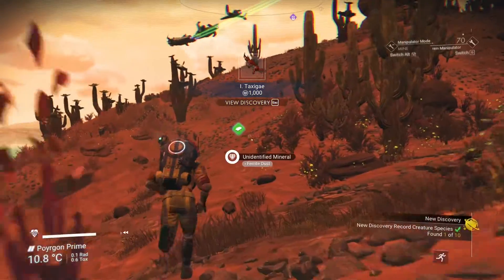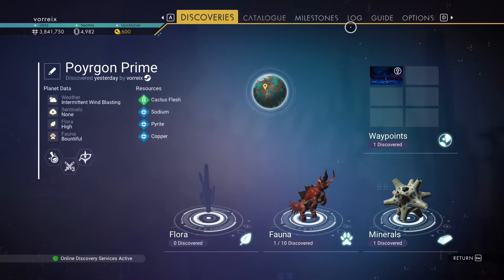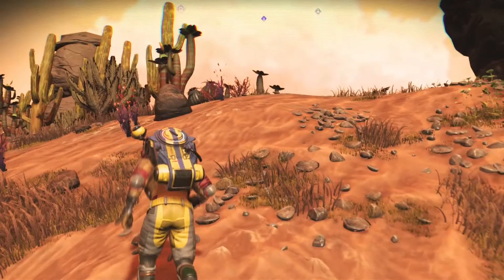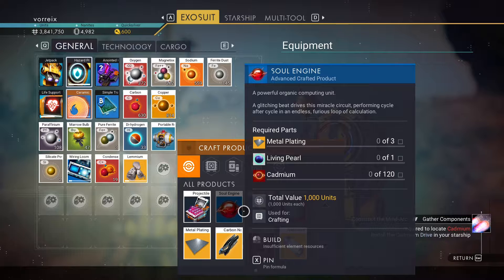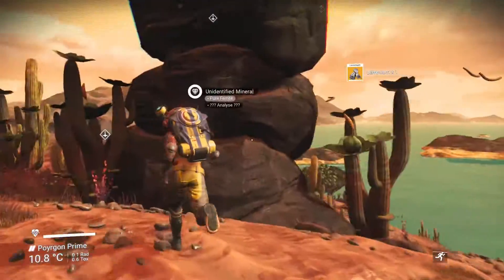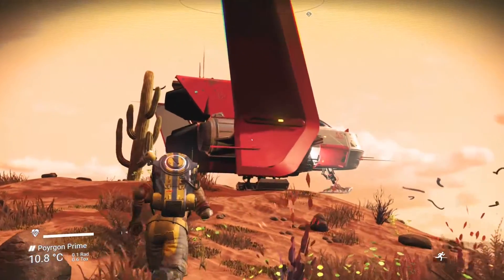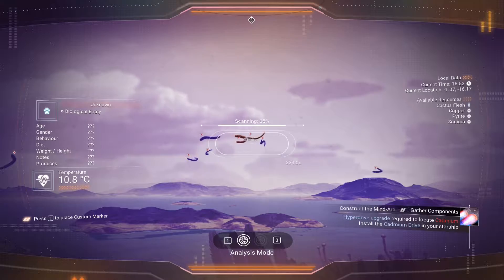My mission currently is to basically build a cadmium drive, which is a type of hyperdrive. We need that because we need to go to a red star. We need cadmium, the mind arc, and the soul engine for the mind arc. We need glass as well. We already have some cadmium. I think it would be better for us to go to a red system for the cadmium repair. It looks like a pretty nice planet - I might consider building a base here. That is Poignant Prime, a desert planet.